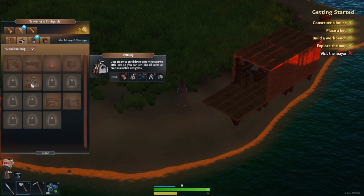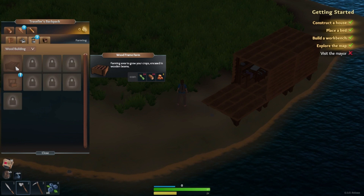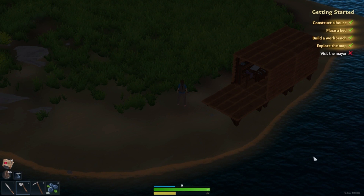We can build a wood frame farm — this is basically how you plant your crops. It takes reed fiber, wood, and clay. If you're built inland, you're going to need a well to water your crops. But because we've built right next to the ocean, we'll be able to fill our watering can from any body of water.